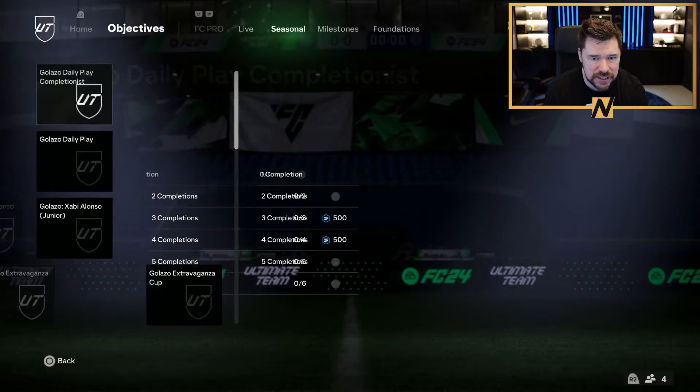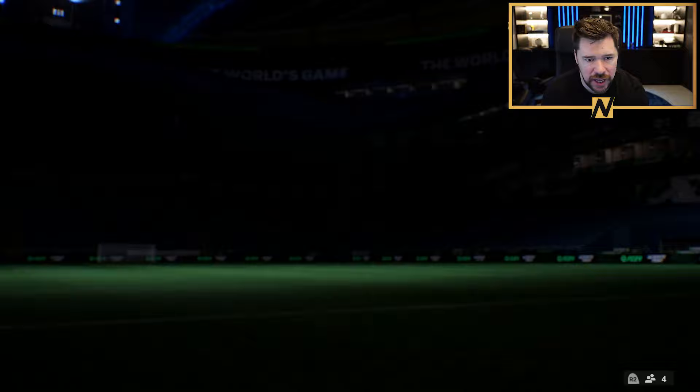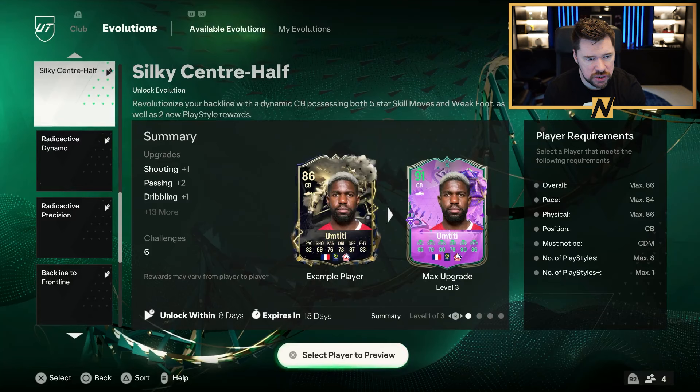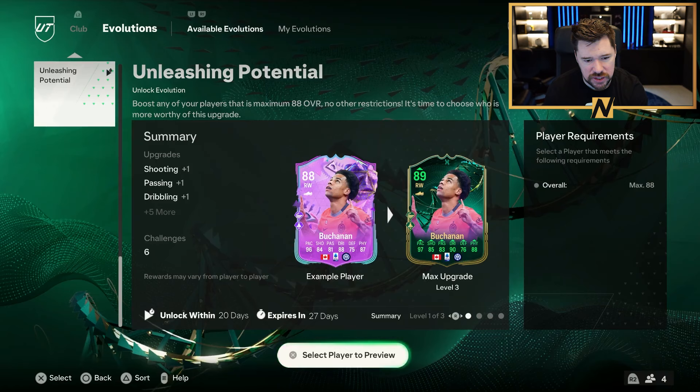Let's see if we've got anything in seasonal — just the weekly stuff, milestones, nothing new there. Do we have a new evolution? There's secret stuff, skilled wings, birthday magic, club 99 shooting, backline to frontline, and unleashing potential — this is one I told you guys about earlier.